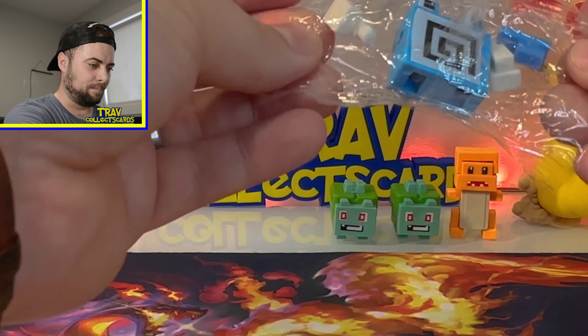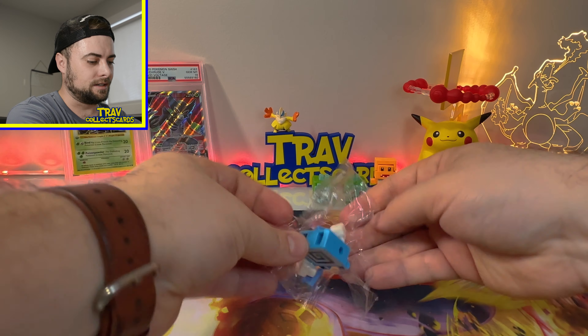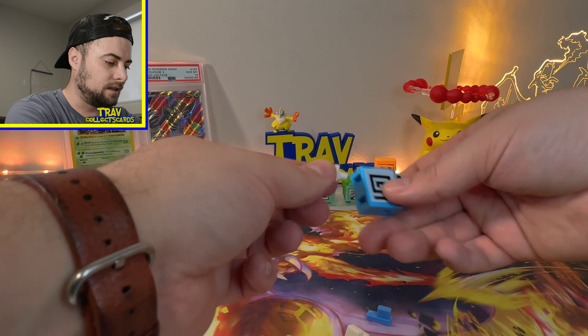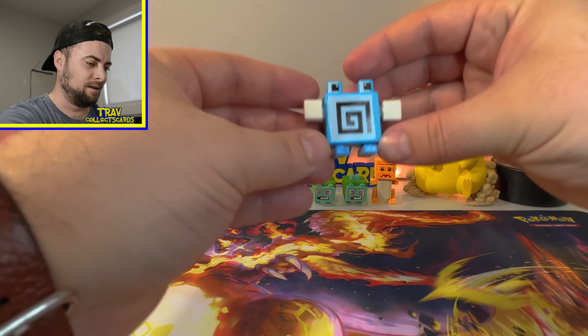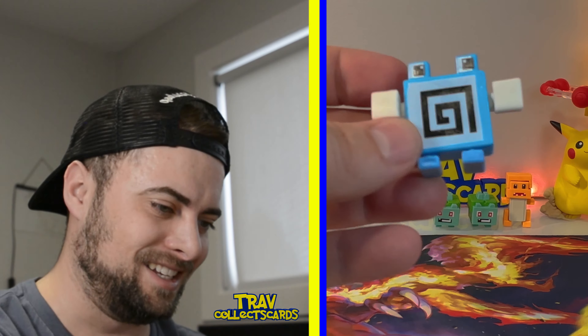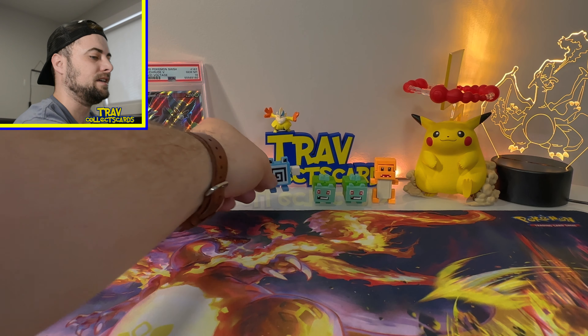We got Poliwhirl! Okay, I see you, Minecraft Pokemon. He's got legs — wait, these are the arms, because he's got the gloves on. His little feet. We got a Poliwhirl. This dude is just beat — he looks exhausted. He's just literally tired of existing. You know, existing is exhausting, as they say. Shout out Poliwhirl. On to the next one.